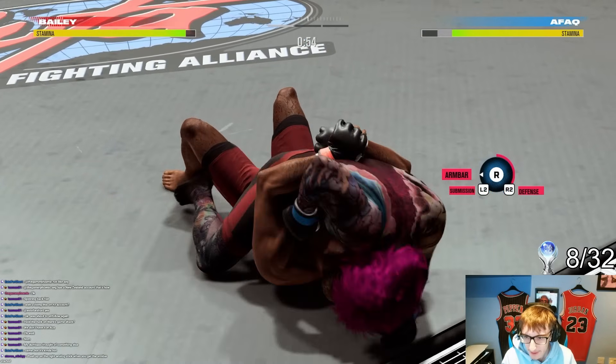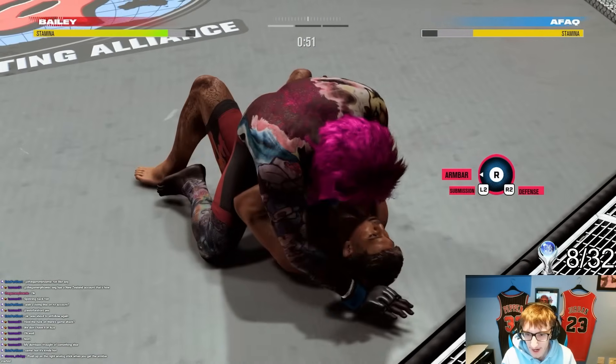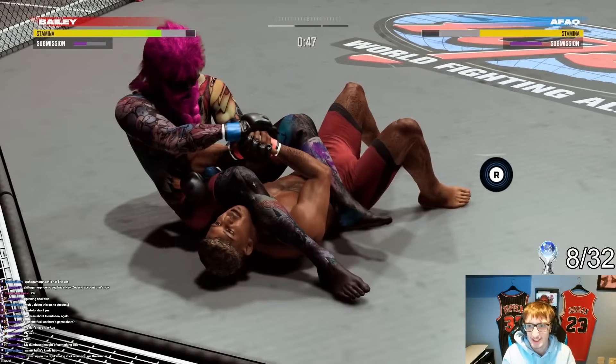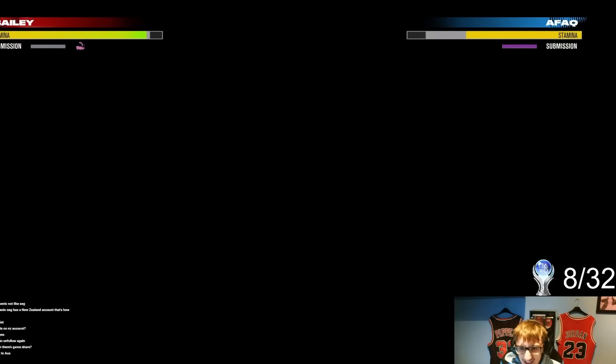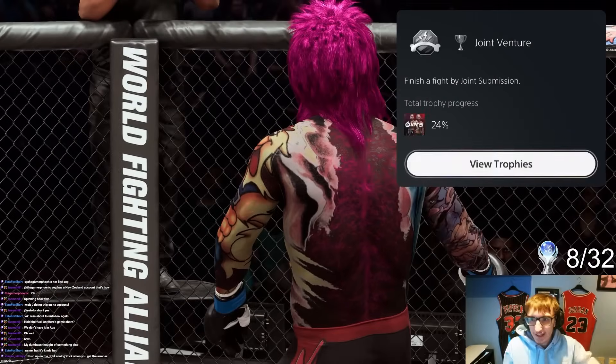After practising takedowns it was quickly time to get another submission trophy. We did a choke submission earlier, now it's time to attack the joints — armbar. Tap out! I did it. Finally. Joint venture — joint submission trophy. Thank god, don't have to do any more submissions.